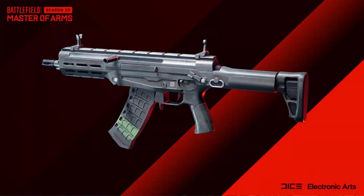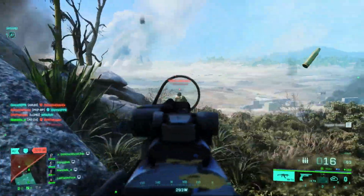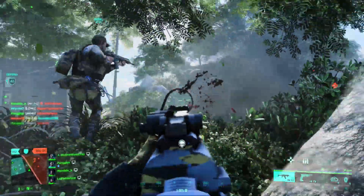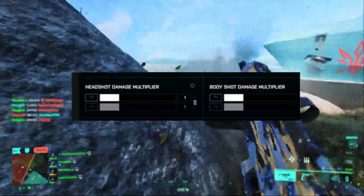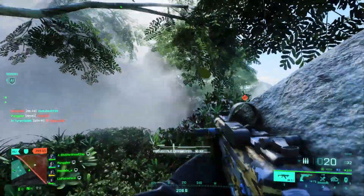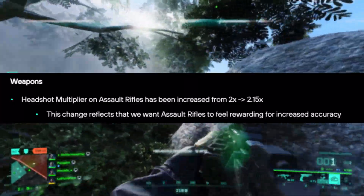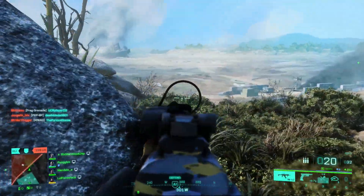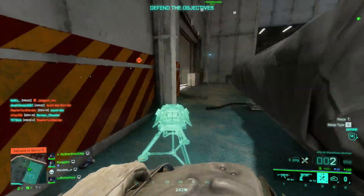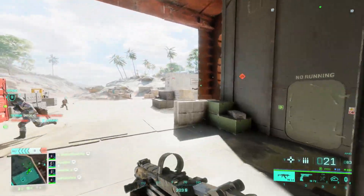Let's start with the AM40. On paper this gun sounds super fun — a nice hybrid between an SMG and assault rifle. However, despite being classified as an assault rifle, this rifle uses the SMG headshot multiplier. Headshots multiply damage by a set amount, and each weapon type has a different multiplier for balance purposes. As of patch 2.0, the AR multiplier is supposed to be 2.15x, which is true for all ARs except the AM40, which uses the SMG multiplier of 1.25x.